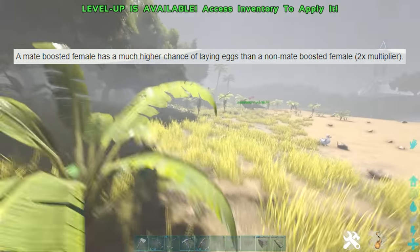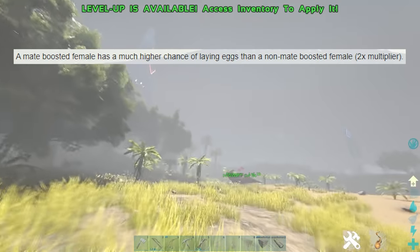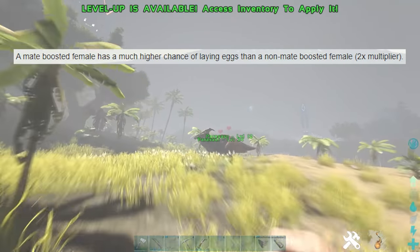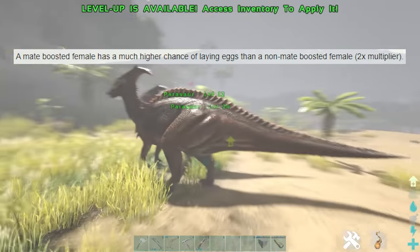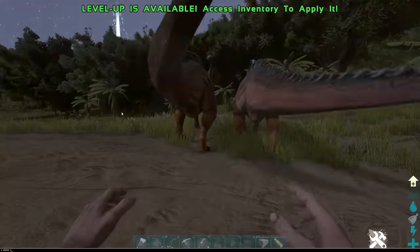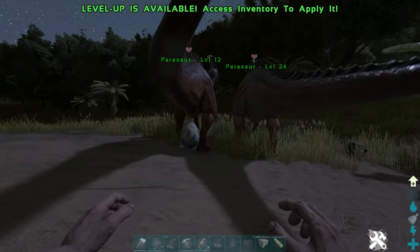Tip eighteen: if you've got dinos you're taming purely to get their eggs for kibble, remember that if they're mate-boosted the female will drop eggs a lot quicker. A mate-boosted female is considered to drop eggs at twice the rate of a non-mate-boosted one, and that obviously adds up big time if you're using the dinos just for their eggs.